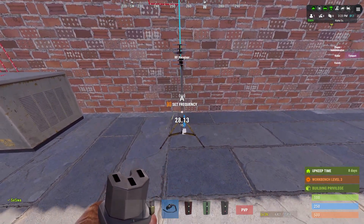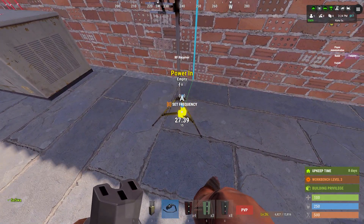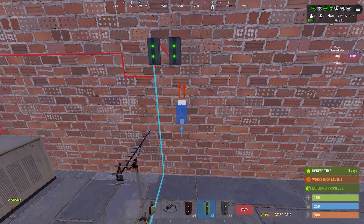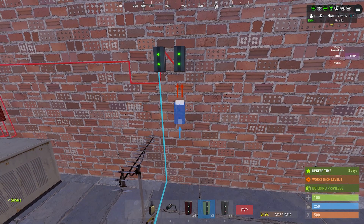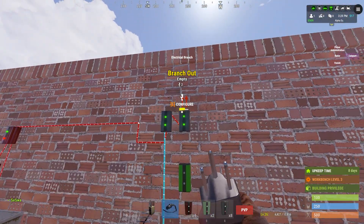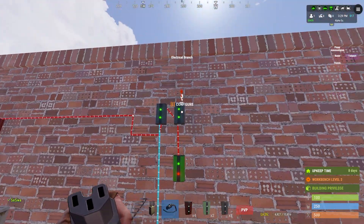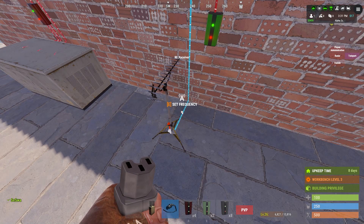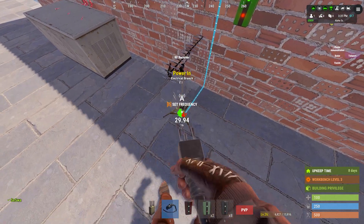We use branch one to toggle the power — you can keep it on two power. The second branch is to power the turrets and SAM sites, so change accordingly.